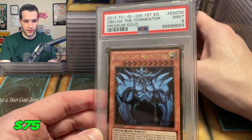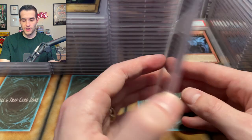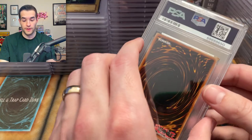I'm going to make a little room here. We're going to nine, unfortunately, on the Obelisk — that would have been a cool 10. Another nine. We have a Dancing Elf — it's just a common — given a 10 from TP2! That's actually kind of an expensive common card.